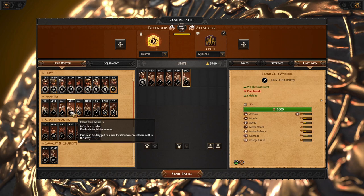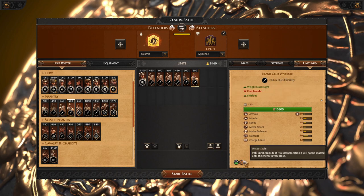The next very special unit is island club warriors, and we are going to use their unspottable ability. They are invisible — hidden from enemies — when they are moving, and we are going to use that in battles as well.